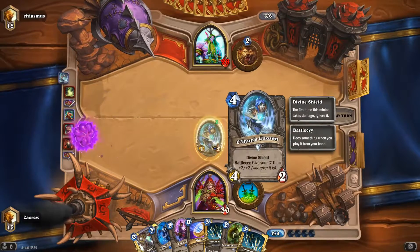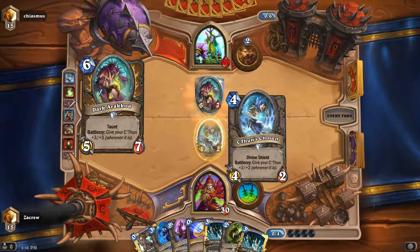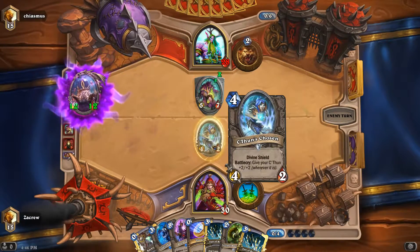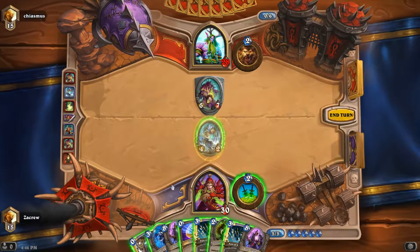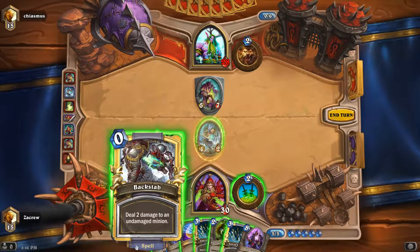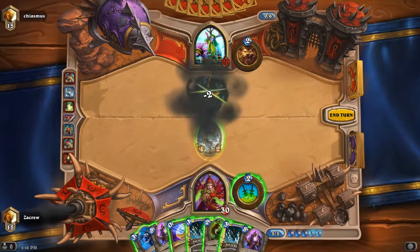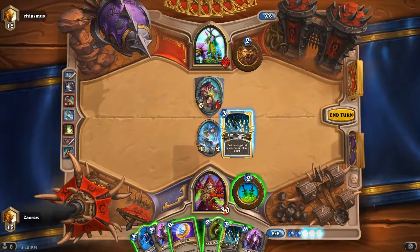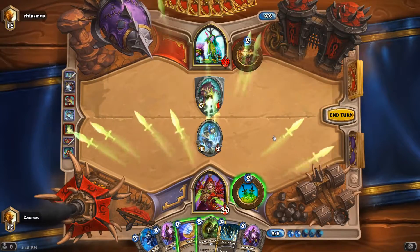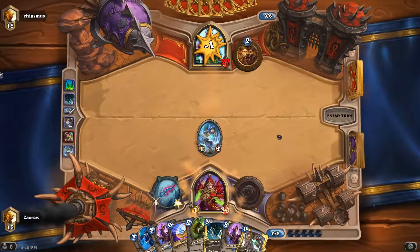That's a decent card - a four-two with divine shield. A lot of the C'Thun cards have really good stats considering they're also buffing up your C'Thun. We can spend two, three, four, five, six, seven mana - yeah we can kill it. Should I do Fan of Knives? It'll give us some card draw, so yeah, we went for it. Hope that was not a mistake.